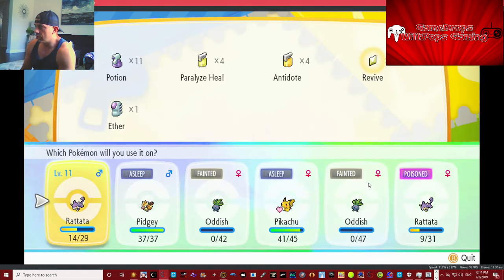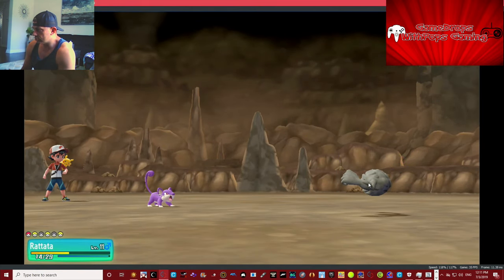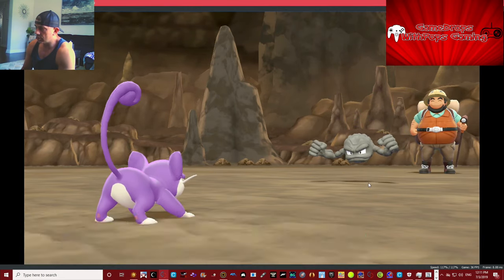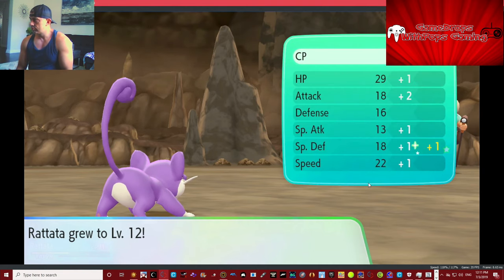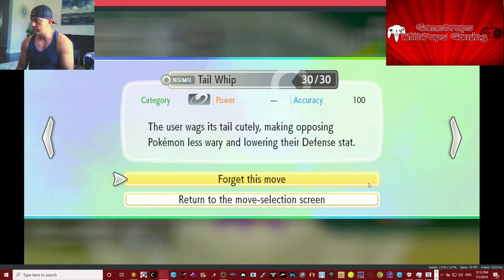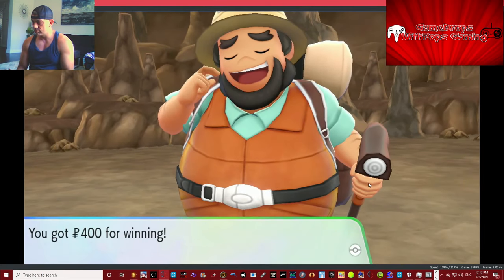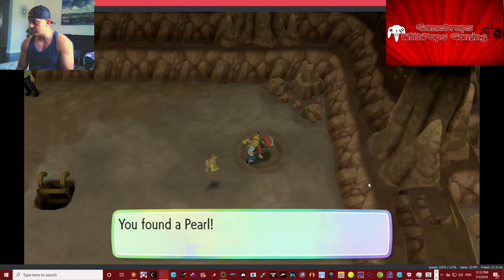Gonna revive — which one is it? This one. Yes, alright, we got it! Nice. We'll get rid of Tail Whip. Here we go. When we hit the next store, we gotta buy some Revives for sure. We're gonna save it here — I gotta go.